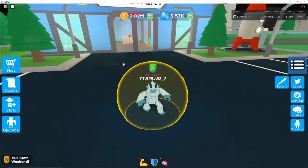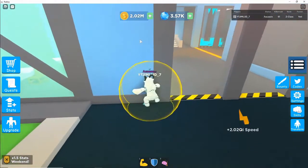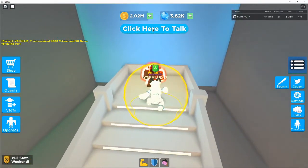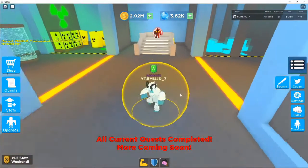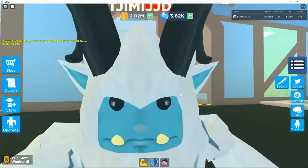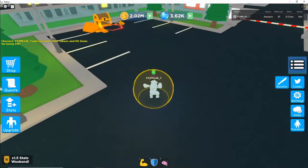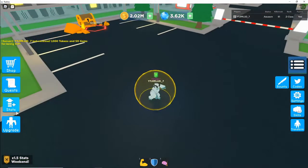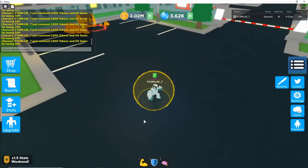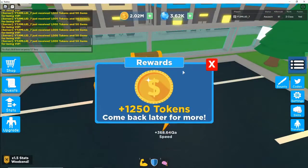You will get green arrows pointing towards this guy whenever you complete quests. Whenever you do come over to this guy, click to talk. I have completed all quests but you are going to want to do that. Then you talk to him and he will give you some free tokens. Let's go ahead and equip the golden guardian and claim our chest.